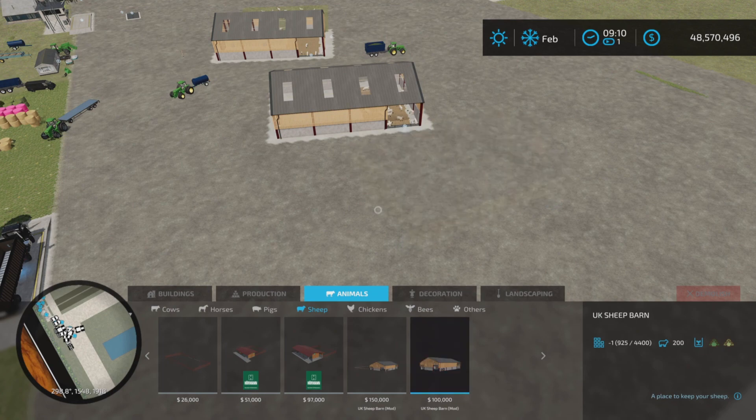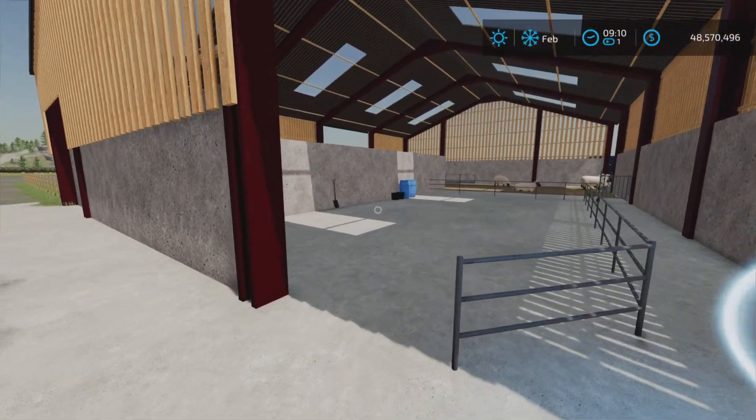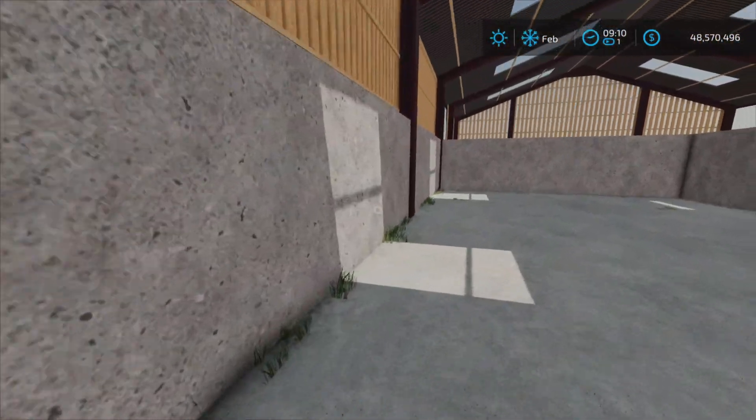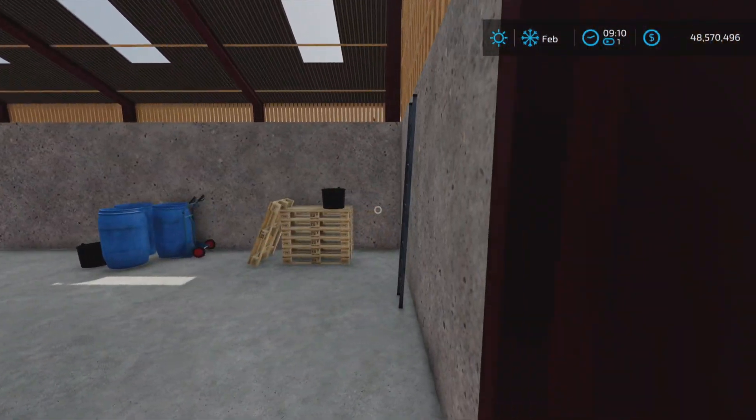Both will contain up to 200 sheep. This one obviously has the pasture with the sheep in it. Wool, I'm assuming, should spawn here — we're going to test that, of course.